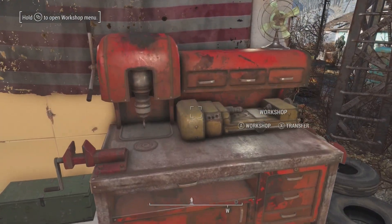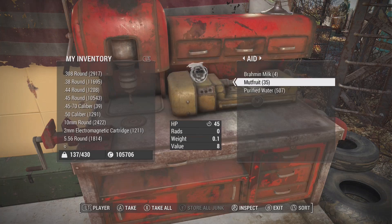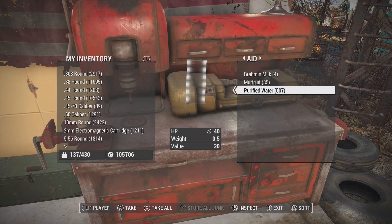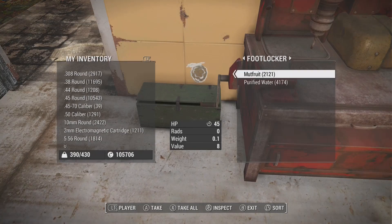Even having one or two water purifiers isn't bad. If you look in here, go over to Aid and grab all the water — it's going to build up over time, but it only goes in there every 24 hours. So you have to leave the town, wait 24 hours, and then it will add up in there. Make sure to take it out and stack it up in a chest so you can keep adding it, and as you get enough you can go out and sell.